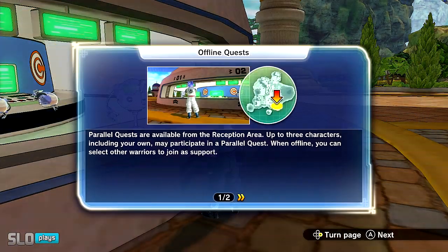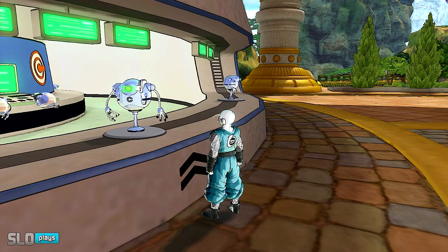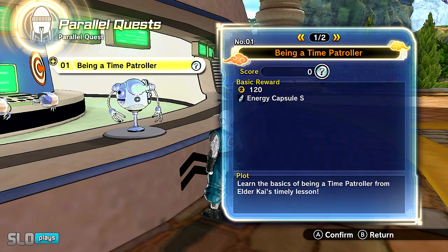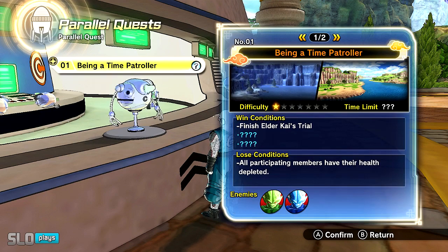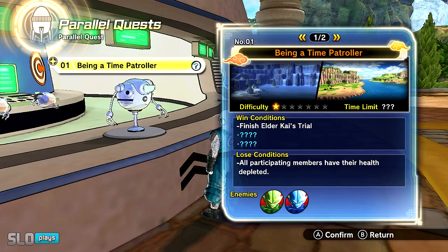Let's go ahead and check out some of the missions we can take on for the parallel quest. Obviously you can do them online as well. It looks like you'll probably be able to do a couple of these — I don't know the exact amount. After you complete each one, you unlock more. I'm assuming it's not really too much. You do get an opportunity to try out some of the parallel quests. Now let's see the legitimate story missions and not just the parallel quest.